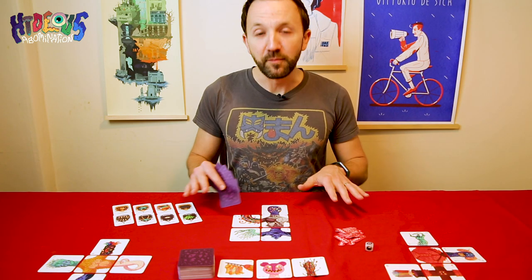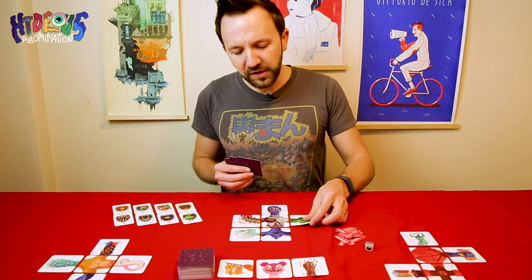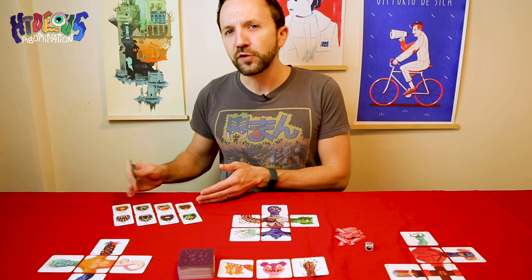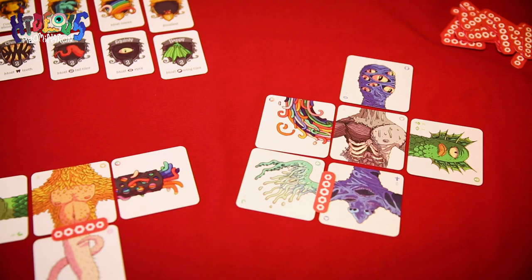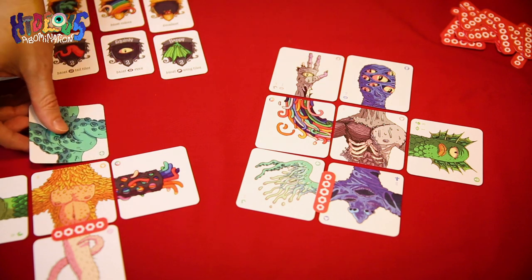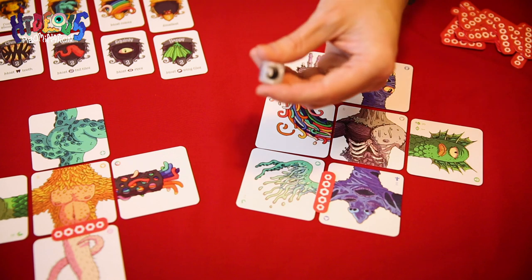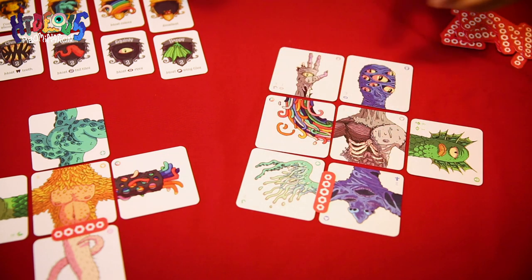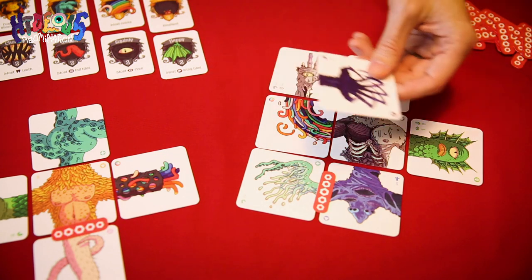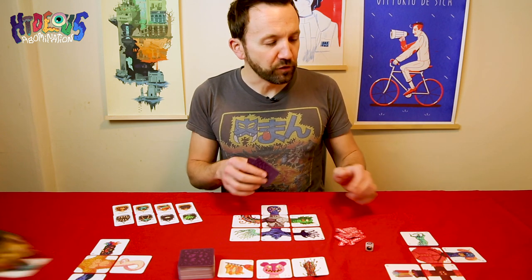Hideous Abomination is a tile-laying game for two to five players. You'll be competing against the other players to build and complete an abomination that matches certain criteria. In order to do this, you'll need to play tiles not only on your own abomination, but on other players as well. Play revolves clockwise, with players first rolling and resolving the die, and then playing a tile from their hand onto any abomination. Once an abomination is completed, the game ends immediately and scores are then tallied up.